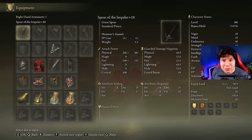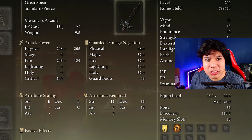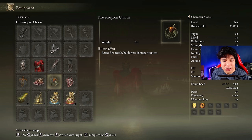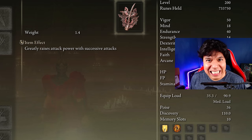If you want to increase the damage of Mesmer's Assault by 10%, you can use the Winged Serpent Helm. This helm will increase the damage of Fire Knight skills, and Mesmer's Assault is considered a Fire Knight skill. The best talismans for this build are the Ritual Sword Talisman, the Shard of Alexander, the Fire Scorpion Charm, and the Rotten Winged Sword Insignia. However, there are multiple alternatives you can choose to make this weapon more suitable for your playstyle.